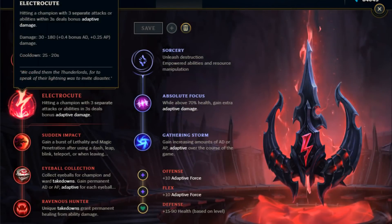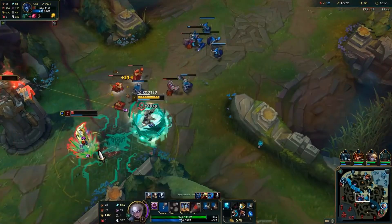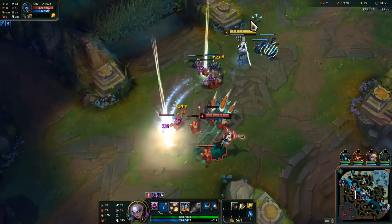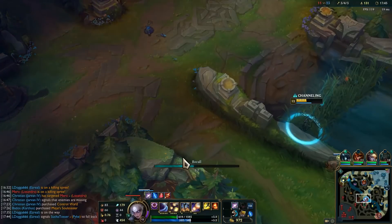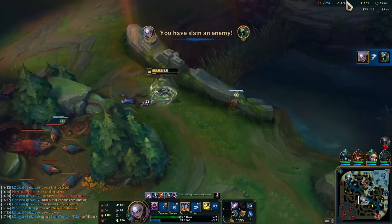Here are the runes for this Diana Guide. The major rune you want to take is Electrocute. It can be procced with a simple QWR combo. In lane, it can be procced with a QW and an auto, though this will be trickier against ranged champs. Dark Harvest can be an alternative, however it's only best to use this rune if you can guarantee a late game. Diana doesn't exactly shine late game compared to other champs, since you want to be picking up kills early and mid-game and snowballing your lead.